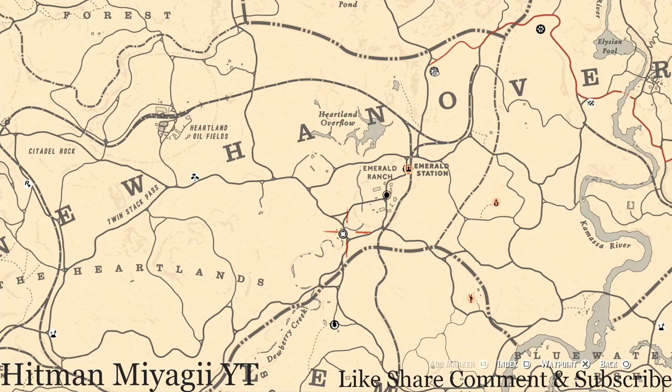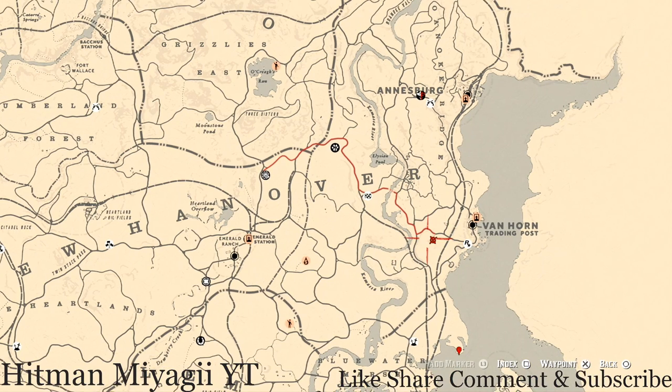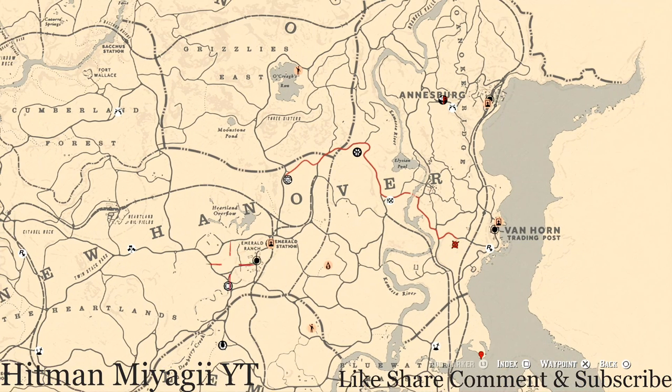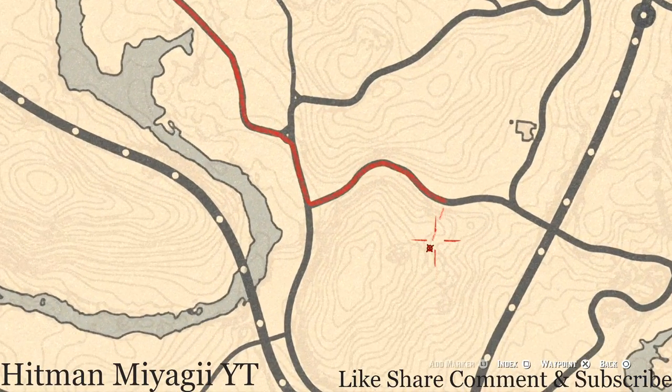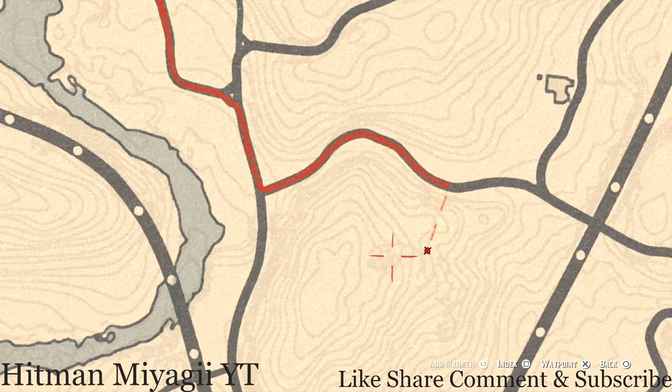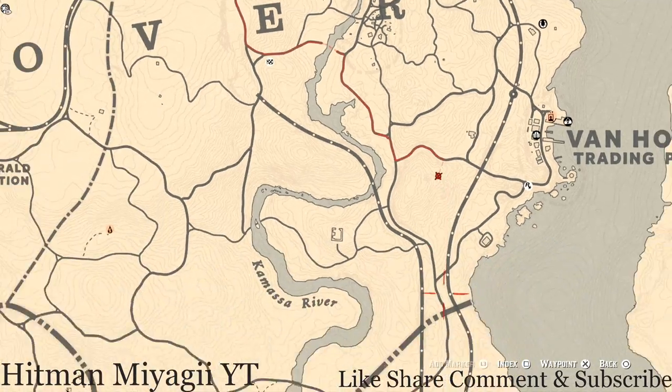Let's get to the Caribbean rum antique alcohol bottle, which is not far either — you could basically just run there from Madame Nazar. The Caribbean rum antique alcohol bottle is right here, just outside the all-seeing eye overwatch. There's a platform with a ladder going up, another ladder to the top platform — at the very top is where you will find your Caribbean rum antique alcohol bottle.